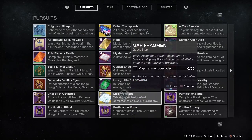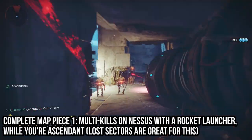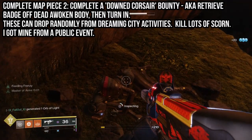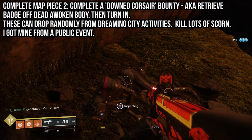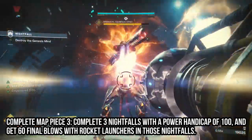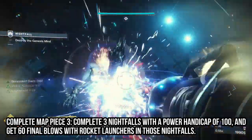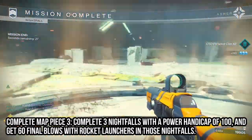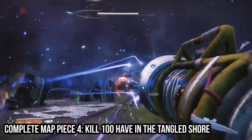You have to complete a challenge for each map fragment when you unlock them. Map fragment one: kill enemies on Nessus with a rocket launcher while Ascendant. Map fragment two: complete a downed Corsair quest and bring the badge to any Corsair outpost in the Dreaming City. Map fragment three: complete three Nightfalls with a power handicap of 100 and get 60 final blows with a rocket launcher. Map fragment four: kill 100 hive in the Tangled Shore.